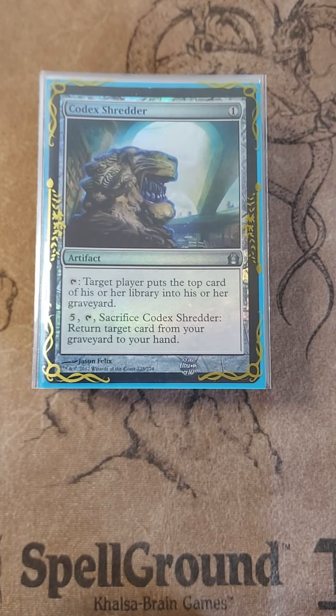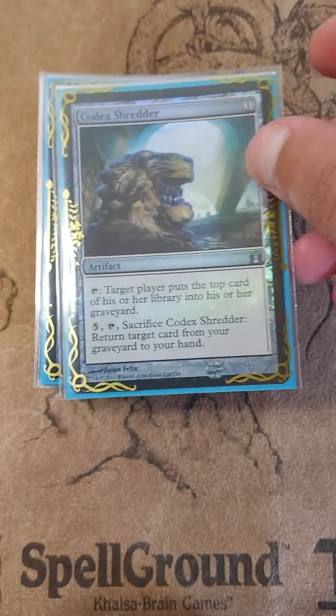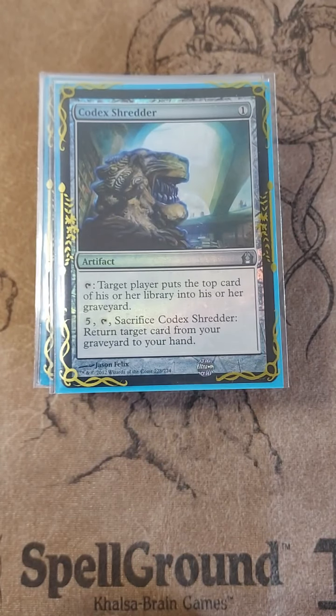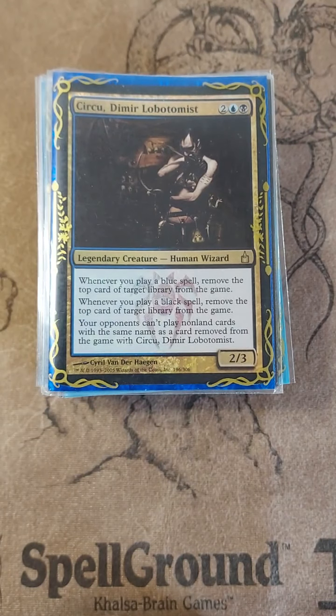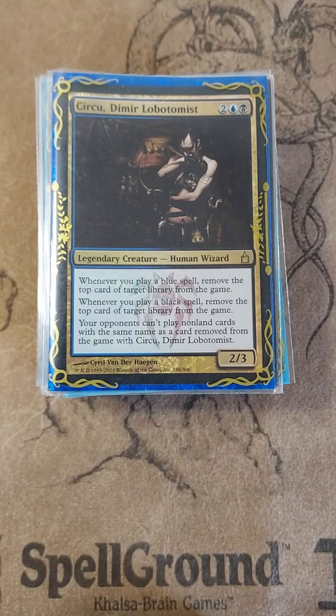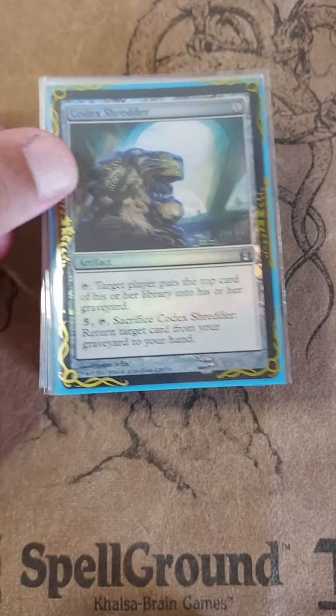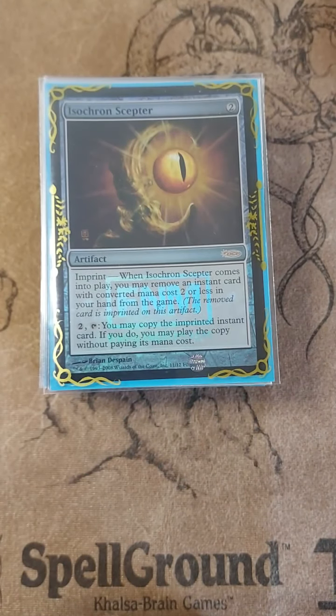Codex Shredder is another artifact that has big-time synergy with a Dramatic Scepter combo. You just mill everybody — and that's a win con of this deck. With Circu in the command zone, you just Dramatic Scepter everyone. You're going to exile everyone's deck because Dramatic Reversal is still a blue spell triggering his ability. Codex Shredder — and there we go.